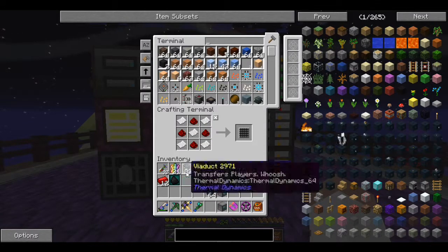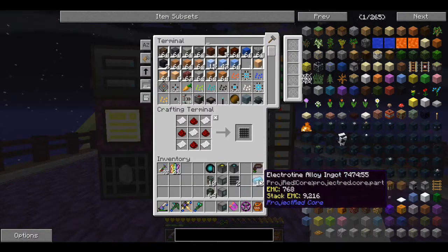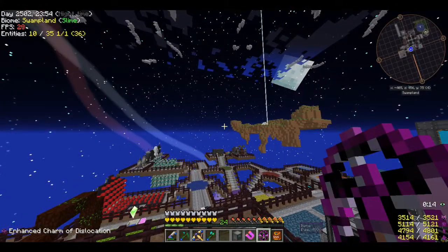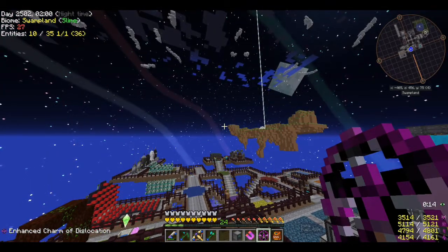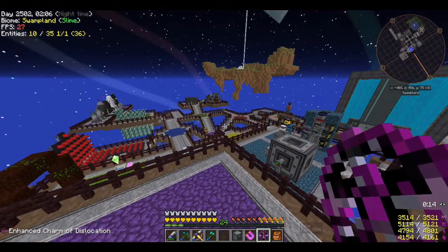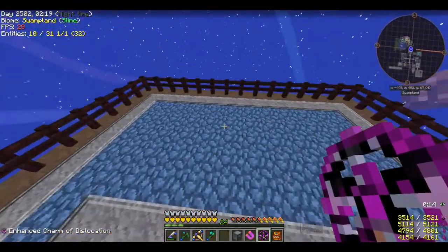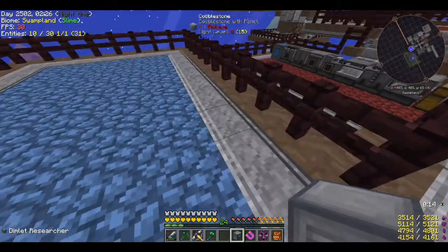Got some laser focuses and long-range Viaducts. I get a lot of those Viaducts but I haven't found a use for them — I tried to use them in the old base setup but didn't find a need. I could use them to transfer myself over to another island, that could be fun, but now that we have the Enchanted Charm of Dislocation it just doesn't make sense. I really want to get use out of everything since I'm playing with a lot of mods I've never played with before.